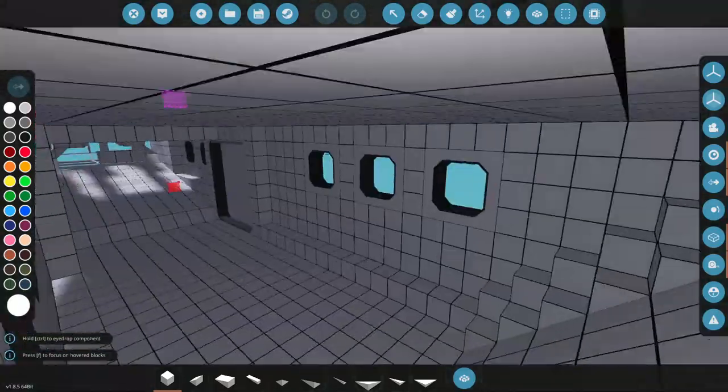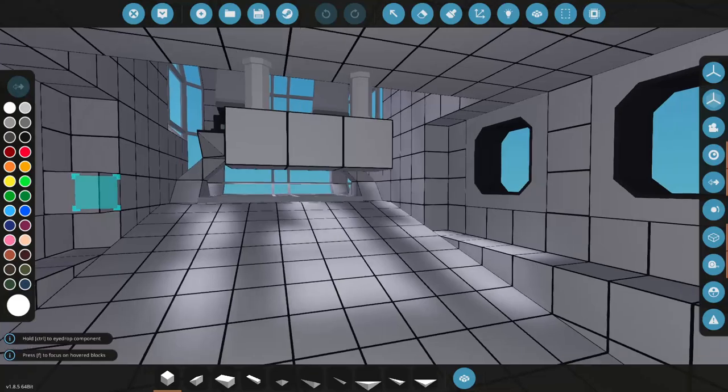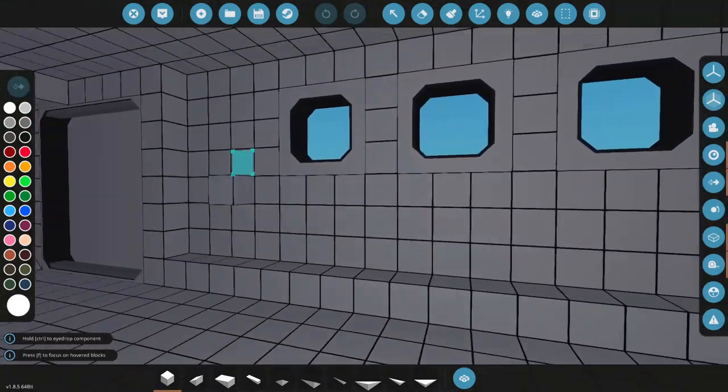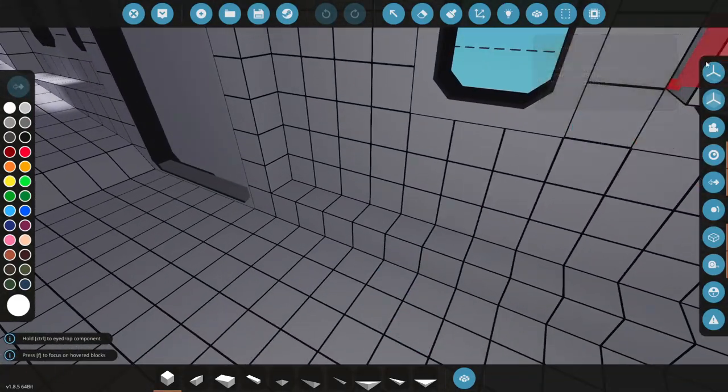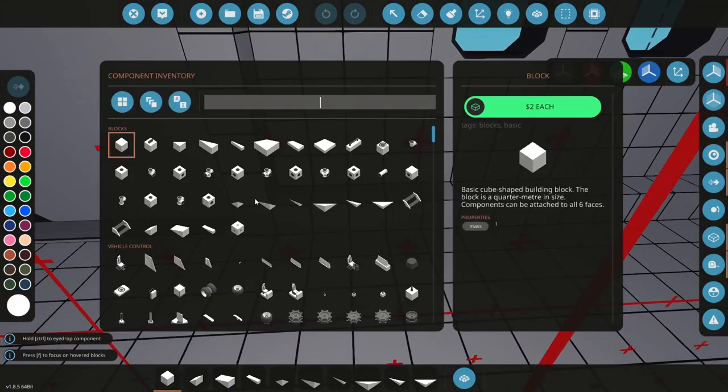All right, here we are. We've got quite a bit of space here, honestly. Let's start by putting it in mirror mode first — that would be pretty essential. Let's see what our seats look like when they're put across here.